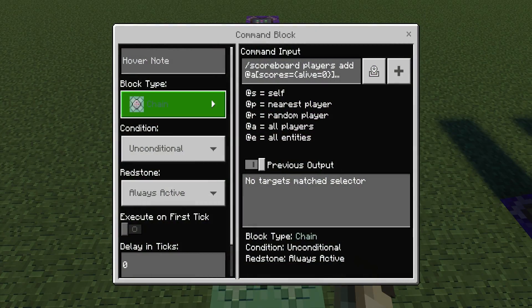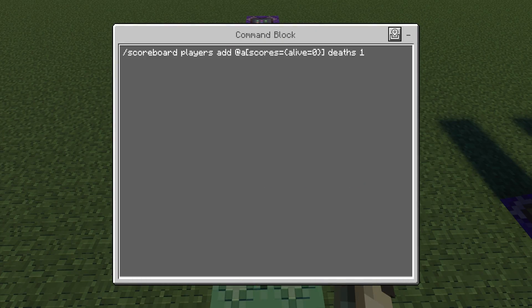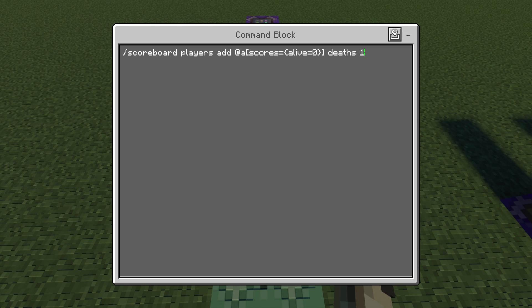The next command block in line is Chain, Unconditional, Always Active. The command is: /scoreboard players add @a[scores={alive=0}] deaths 1. This is saying that if the player is not alive, it will give them one death on the scoreboard.